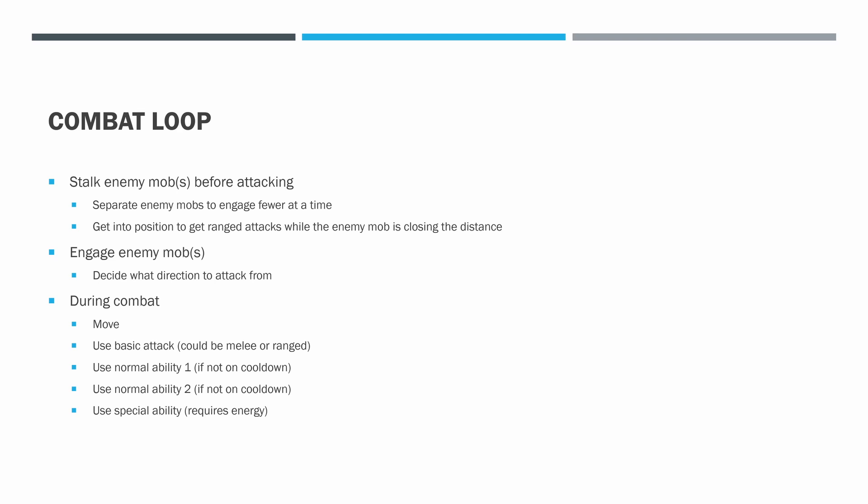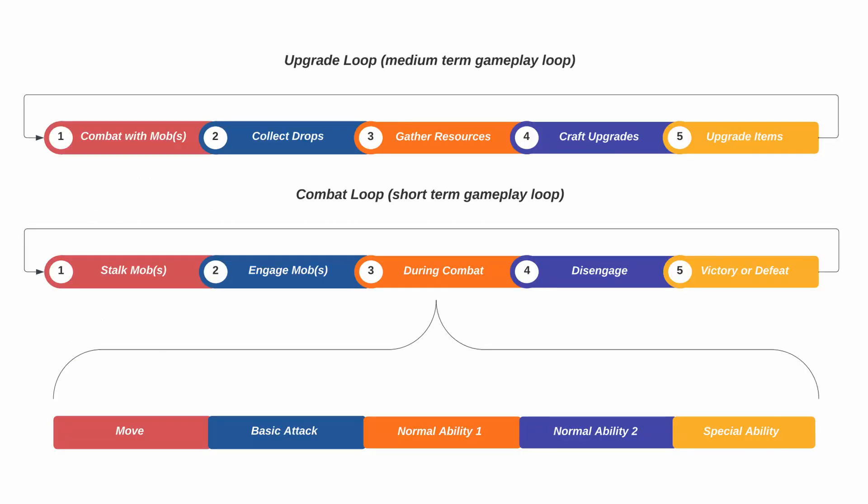Let's talk a little bit about the combat loop in Hubworld MMO, because we are moving into combat. Next week we'll take a more in-depth look at the combat system and go through the code that's already set up in the Hubworld MMO project. But let's talk a little about combat loops in general. First, you have stalking an enemy mob — there's nothing that says because you see an enemy mob you're instantly engaged with it. You first have this decision: do I want to attack this enemy or not? It could be based on knowing whether that enemy is more powerful than you.